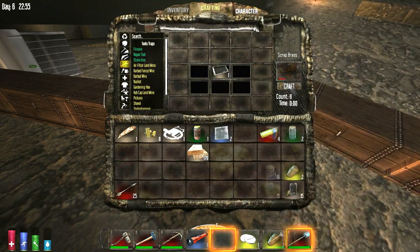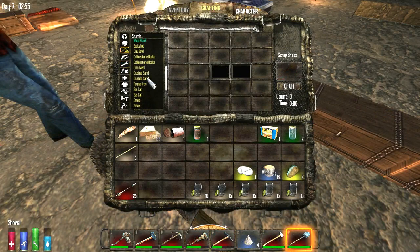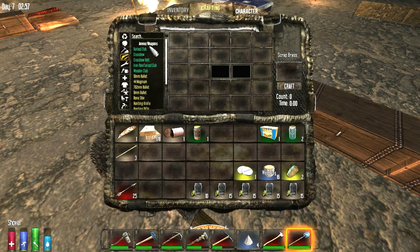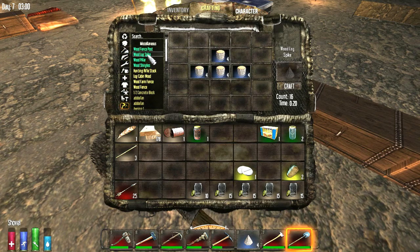Oh, that's brass. Yeah, it looks like they changed the coloring in the list. No recipes are green — oh there we go with the wood log spike! Make 16 of those. I need to get some more wood I guess.